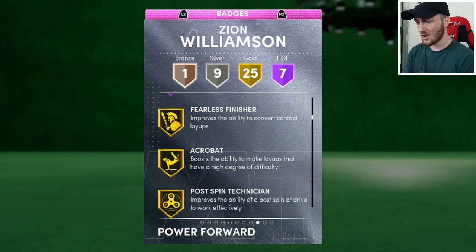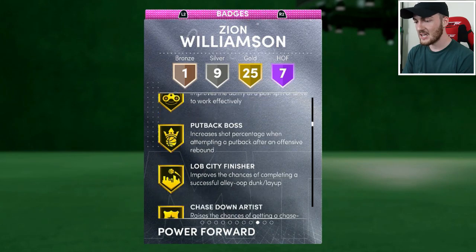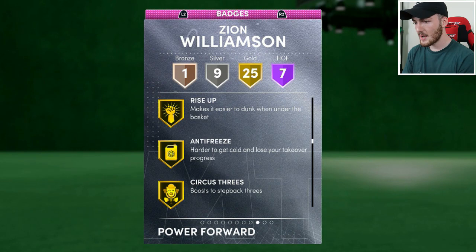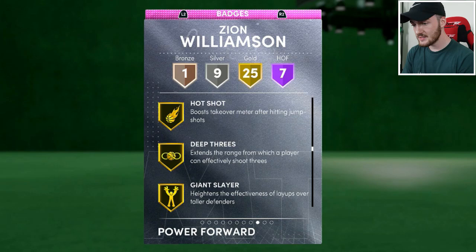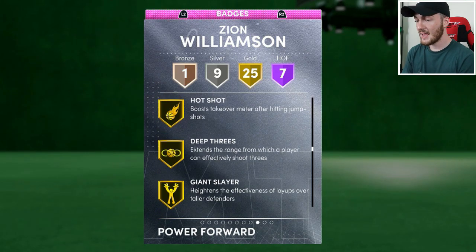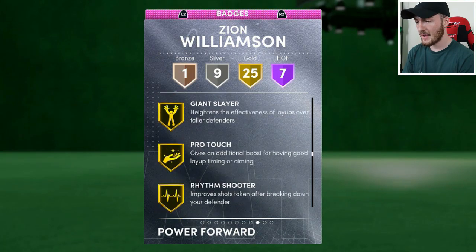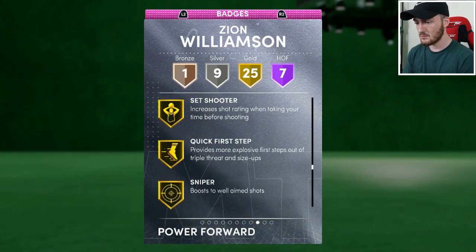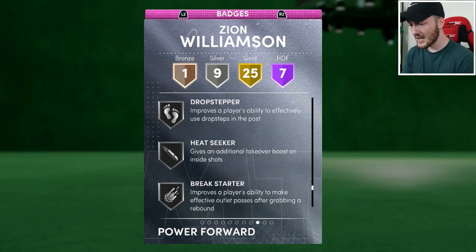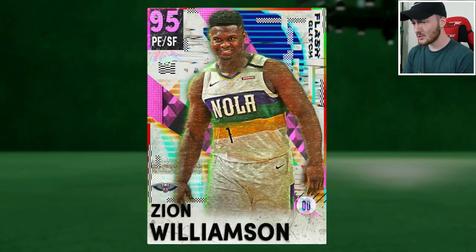In the Hall of Fame he has Catch and Shoot, Corner Specialist, Highlight Film, Posterizer, Pogo Stick, Tireless Shooter, and Volume Shooter. In the gold he's got Fearless Finisher, Acrobat, Post Technician, Lob City Finisher, Clamps, Rebound Chaser, and Rise Up. He also has Circus Threes — I didn't know he had that. He has Rangy Center with deep three badges, Rhythm Shooter, Downhill, Set Shooter, Sniper, Green Machine, and Bullet Passer. This card statistically looks incredible and I'm so hyped to jump into a game with Zion Williamson.